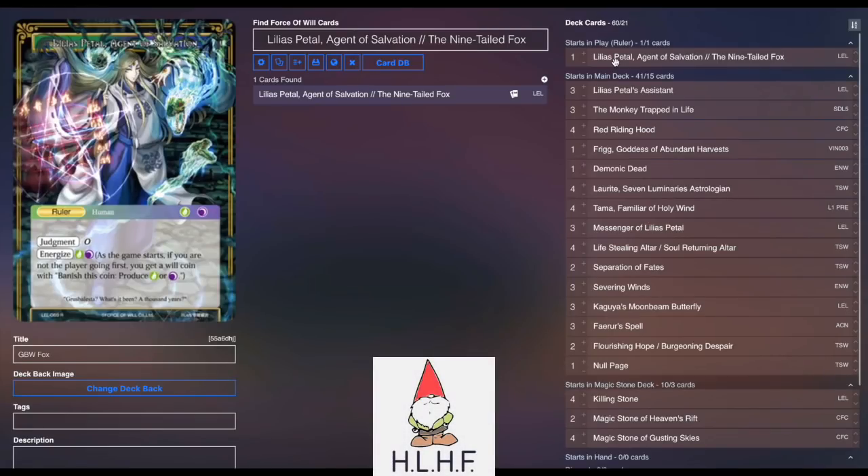Hey there guys, DM073 here, bringing you the deck list for the Green, Black, White Team Memorial Fox list you saw me play earlier this week. This list was kind of the brainchild of Josh Borsma and Jason Lindsey. Very, very good list. I think it has a lot of potential, especially in this meta, especially with Sherry all over the place. I think that this is kind of a high-risk,